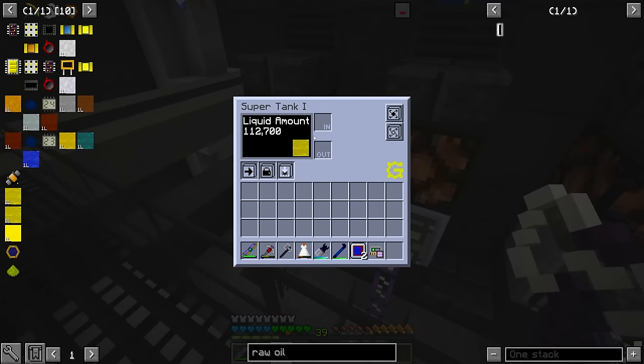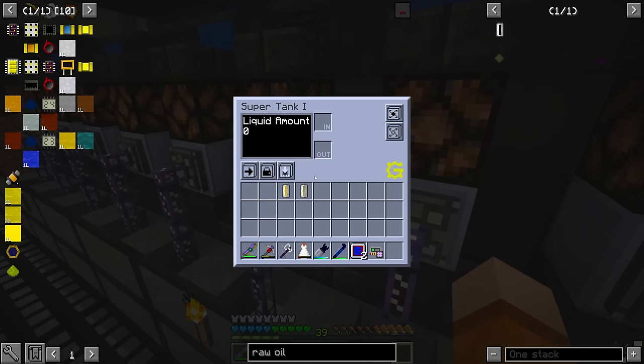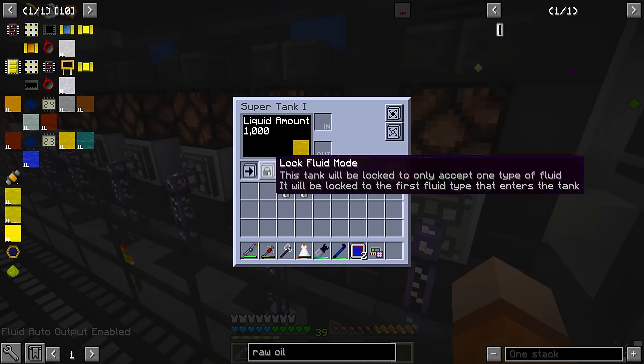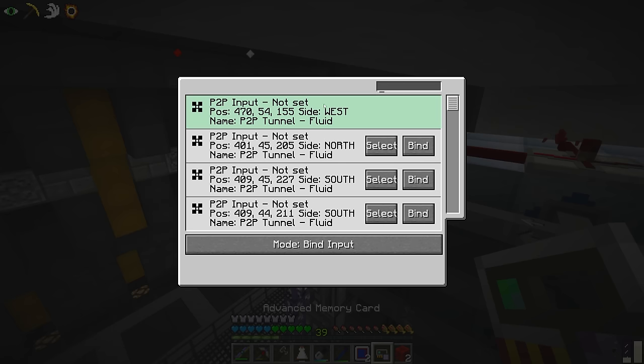We should now see some more naphtha in the tank over here. As far as possible, I wanted to make the input P2P frequency this one here — because if the input is broken on the frequency, then all of the other fluid P2Ps on the same frequency will be unlinked, and you have to go and find them manually. And naphtha — I believe that is more than what we had. And I just realized we're also missing fluid storage for methane and also propene, which is the whole reason we set this up. So as soon as we set this methane tank right here, we should see the distillation towers turned on.